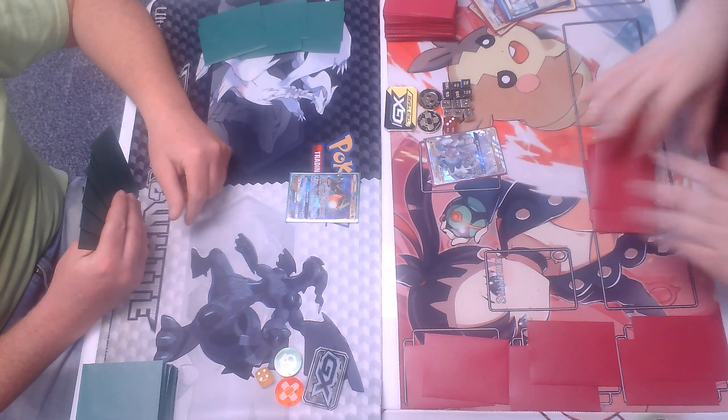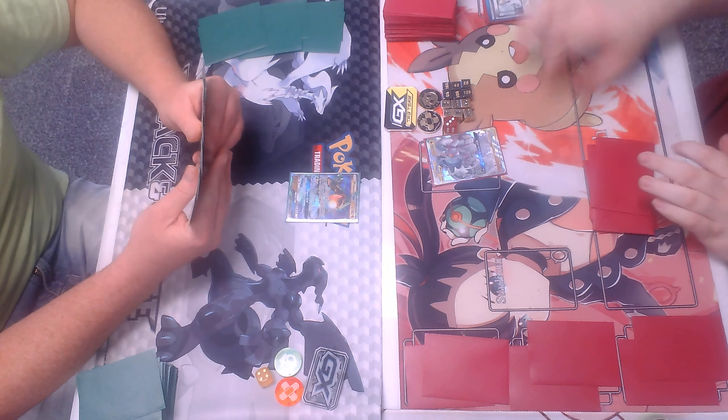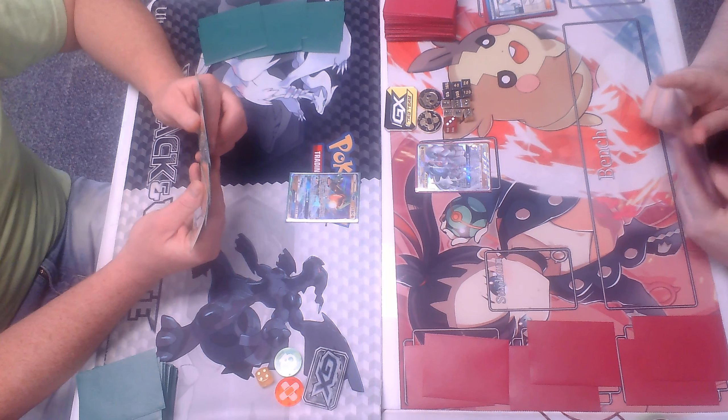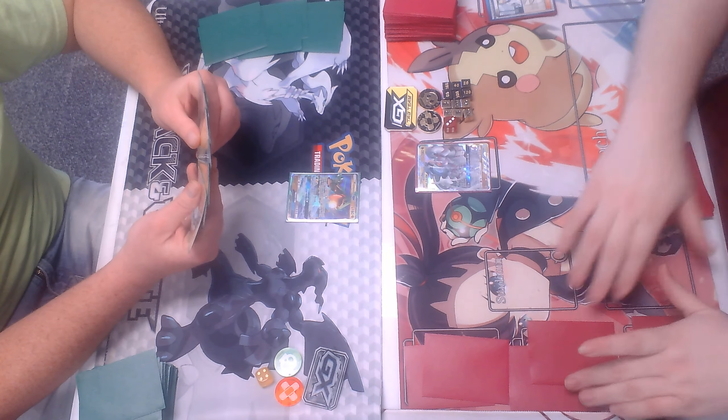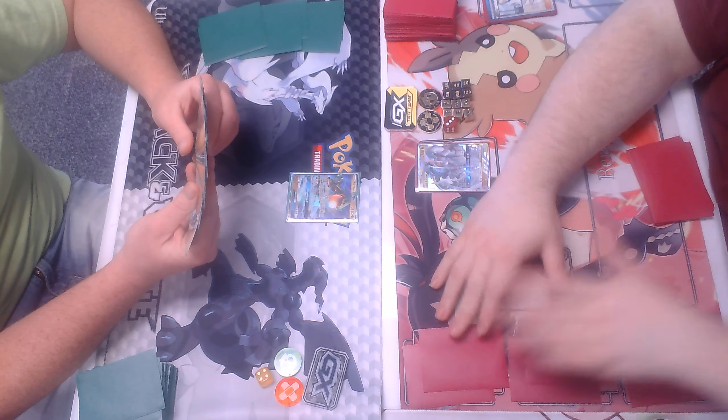Then evolve. Pass. Free retreat. I'm going to use Water Duplicates — search my deck for up to three Frogadier and put them on my bench. Frogadier!